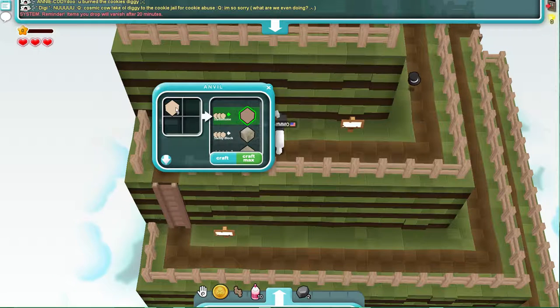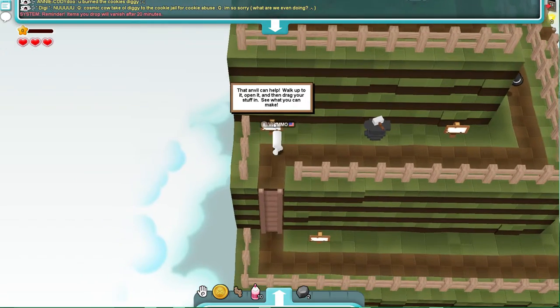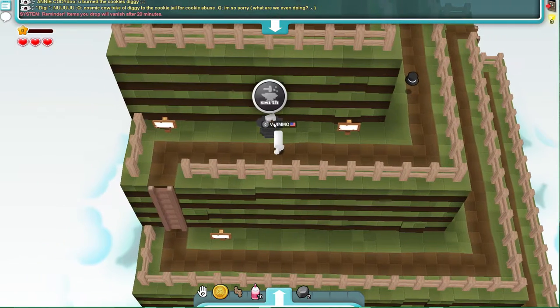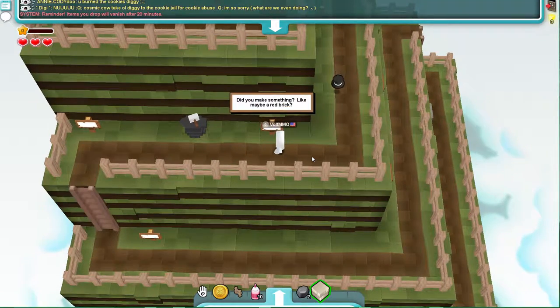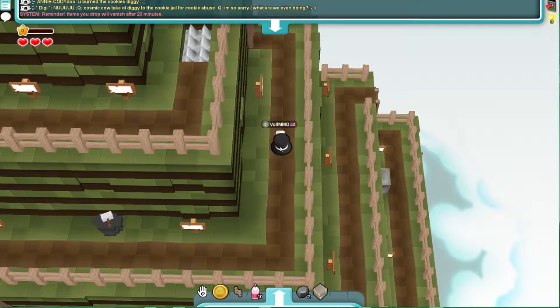You can put in different materials and craft different things, so it is sort of Minecraft-ish in a way. I do have sand — let's just make a sand block. Now I have a hat I could put on my character.